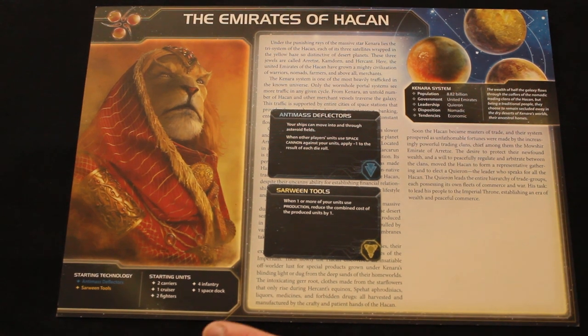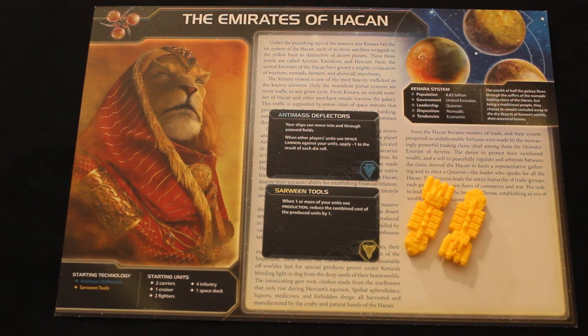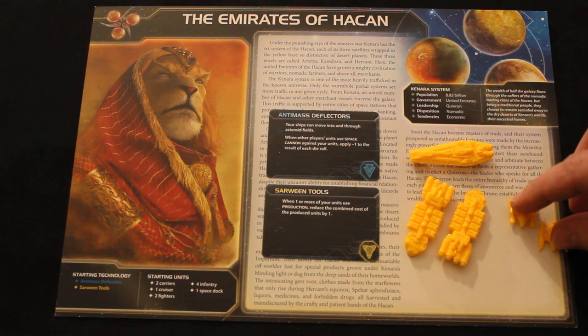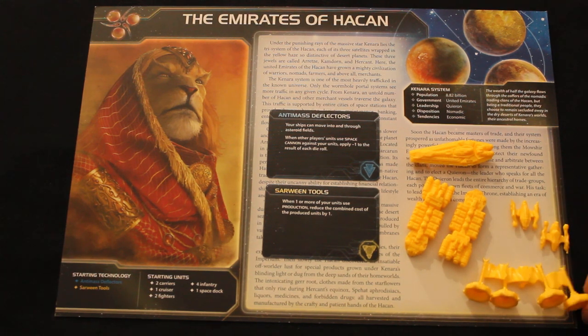You're also going to get your starting units: two carriers, which is really nice; a cruiser for a bit of speed; two fighters, the smallest ships in the game; four infantry, which are these flag tokens here — your ground forces; and of course a space dock just like everybody else.